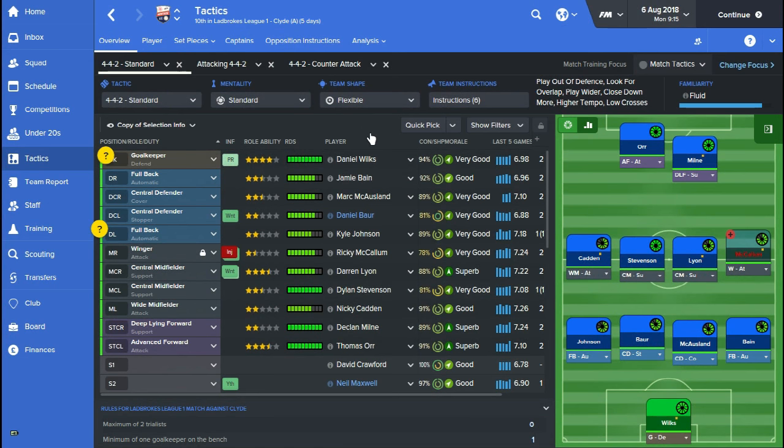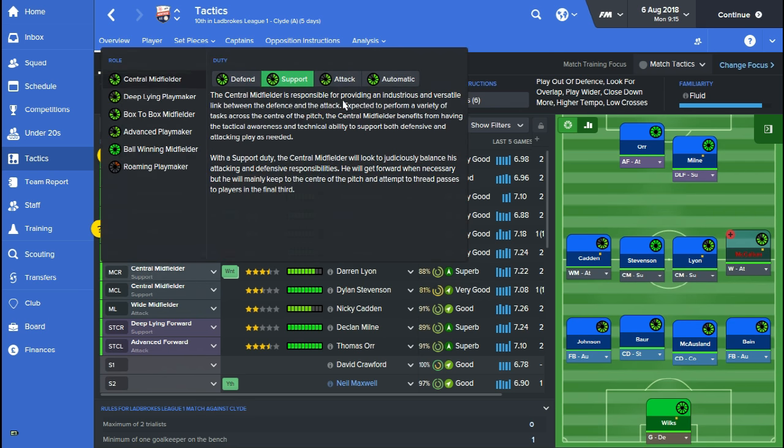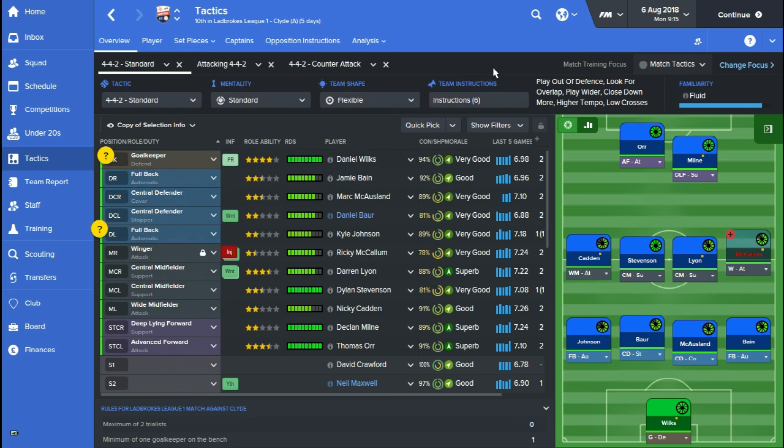What I wanted to do first is give you a brief overview of the tactic and my thoughts behind making it. As you can see it's a pretty straightforward 4-4-2 formation. We have fullbacks looking to overlap on the wings, and two centre midfielders doing a little bit of everything — providing industry in the middle of the park, supporting both defence and attack where needed. I just wanted to make sure we're steady in the middle, with players working really hard.